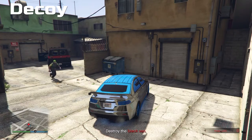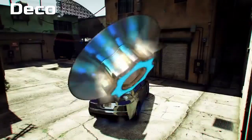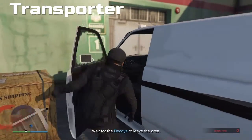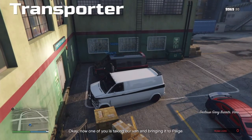Now you destroy the black van. My friend does it with a sticky bomb. That's the decoys' job done. Now we switch back to the transporter — we're at the same point where the vans were switched.